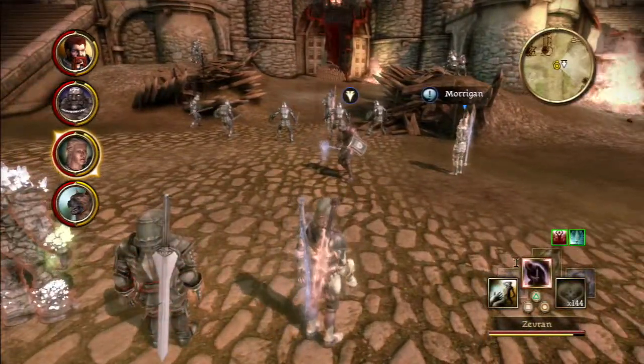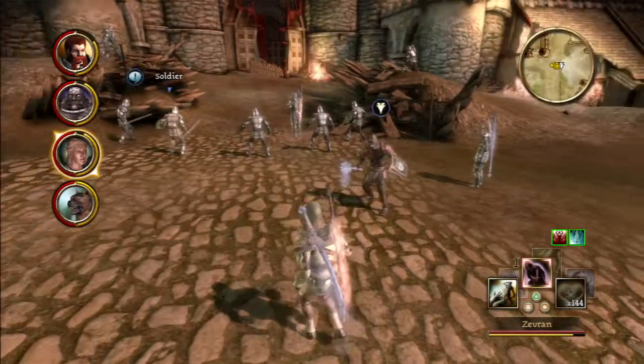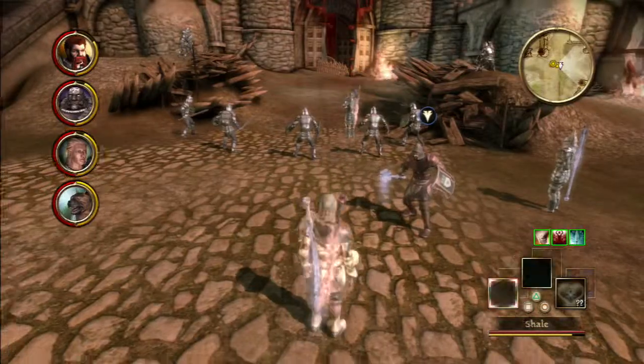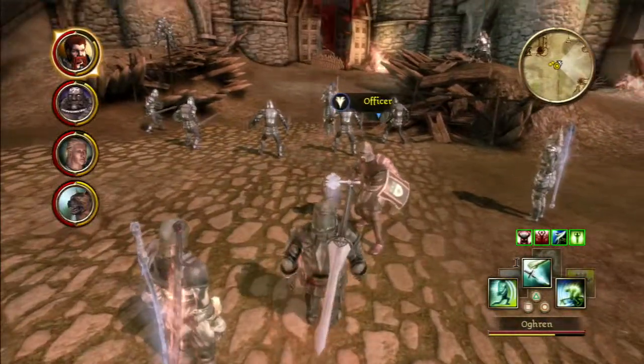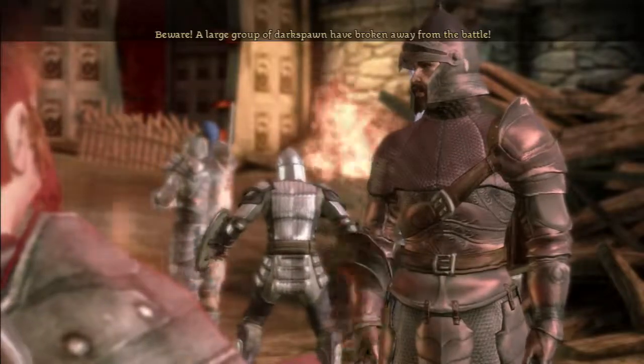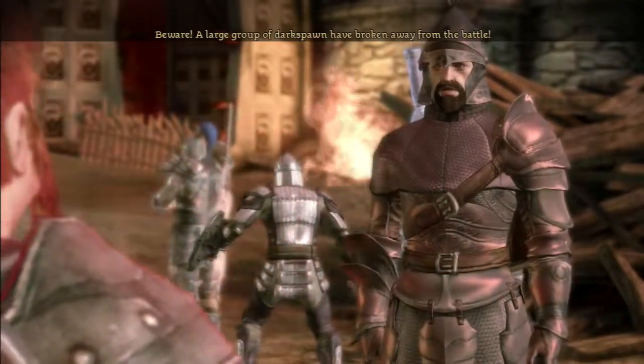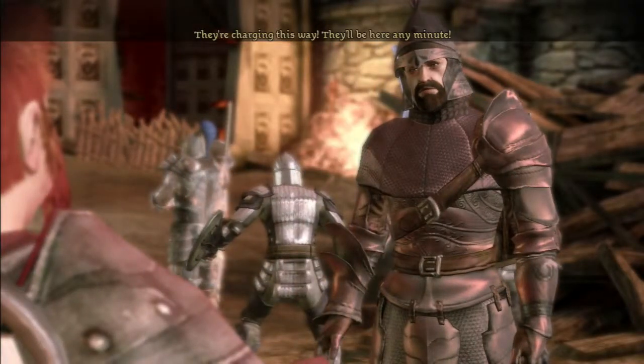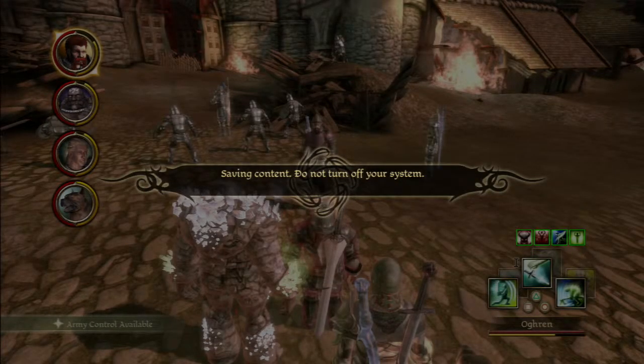There's an officer, there's Morrigan, and there's Sten right up ahead with his sword. Beware — a large group of darkspawn have broken away from the battle. They're charging this way, they'll be here any minute. That's alright, we'll get them. Autosaving. We can summon an army here to help us.